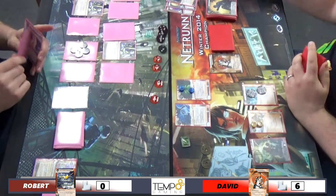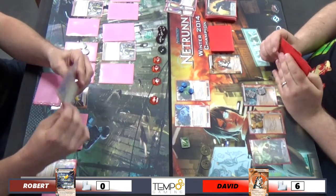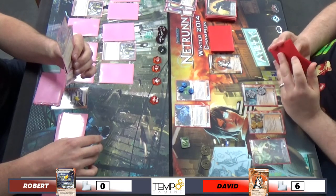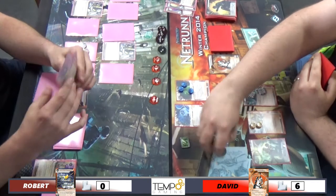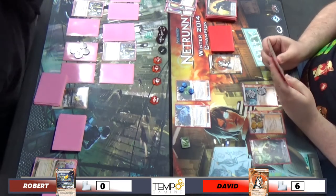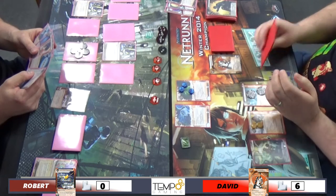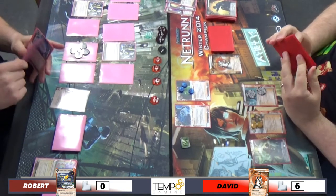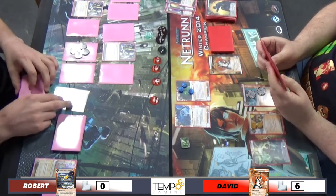Now I can just Medium dig away and I've got credits. Turtle Backs - I can't trash it. Jackson - yeah, I wish I could trash it. I'm thinking about it, I'm starting to trash. How many Jacksons are in the bin - are we at two? I know there's at least two, cause you just did two then. Now you're thinking it's going to be hard for him to get cards back - very, very difficult.